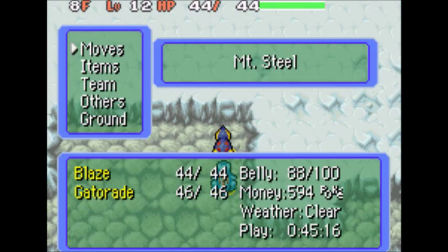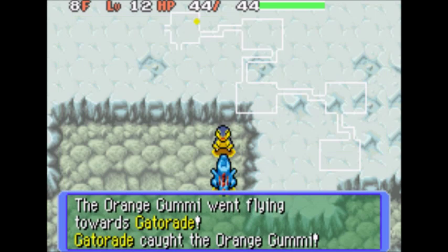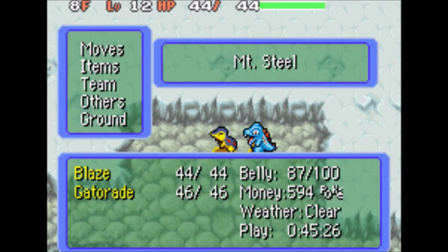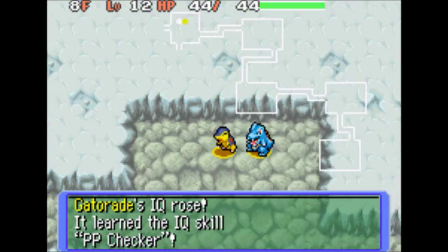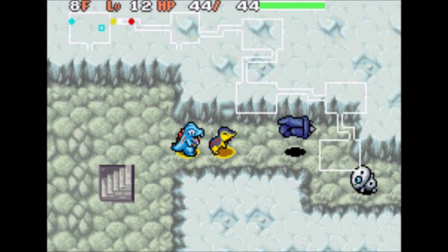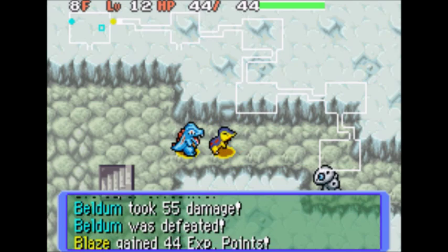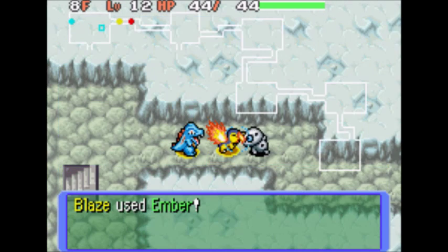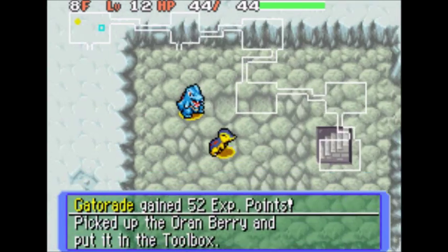Brown gummy — orange, I mean, I guess. We'll give it to Totodile and have him use it. He gets PP Checker — that is what we need. While we're at the stairs, we'll wait a couple more things. Thankfully our Reviver Seed also gave us PP back for everything. And we have one Oranberry. Let's head into the fight.